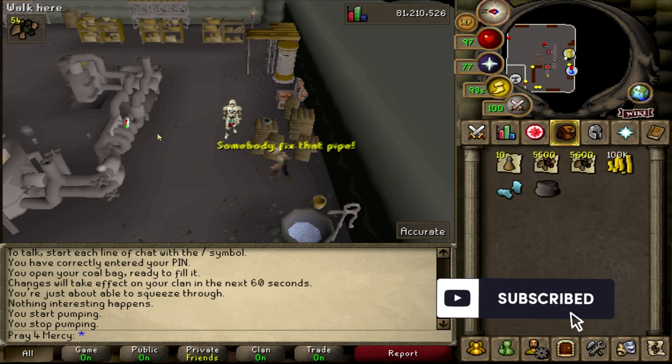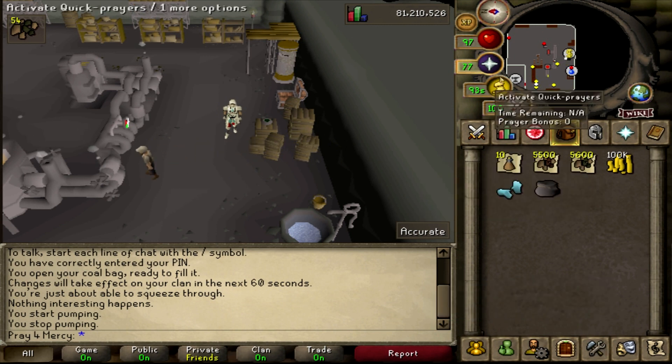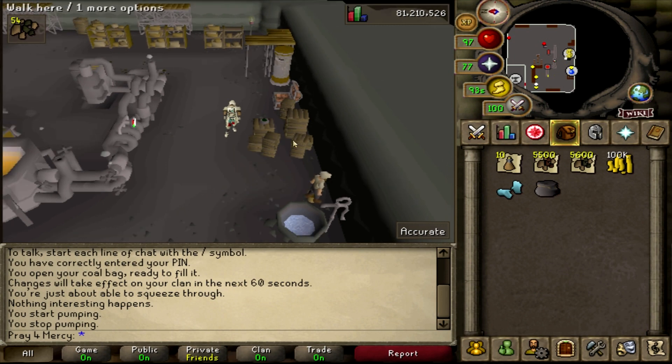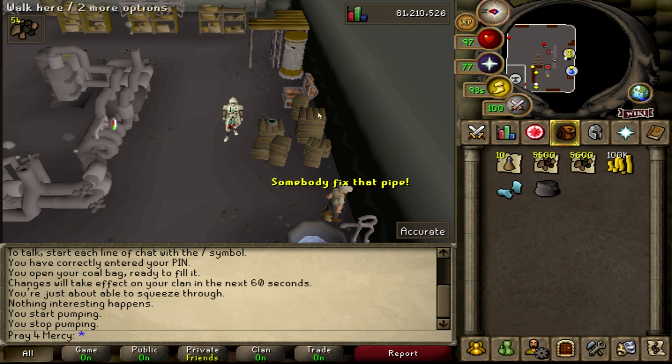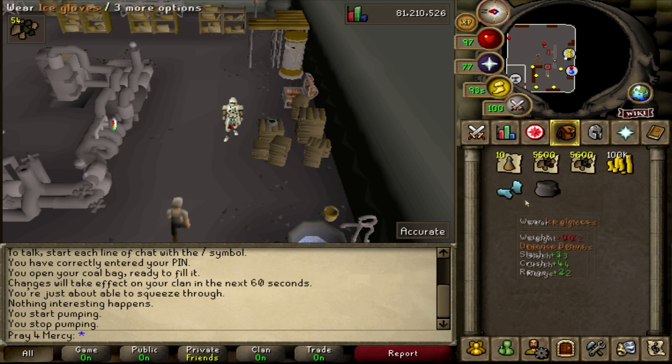It does require level 30 smithing, which isn't too hard to get. For this method I'm going to be using the stamina potion method, where I keep drinking stamina potions to keep my run energy up. It gives me a good output to see how much I make and obviously make more steel bars in one solid hour.